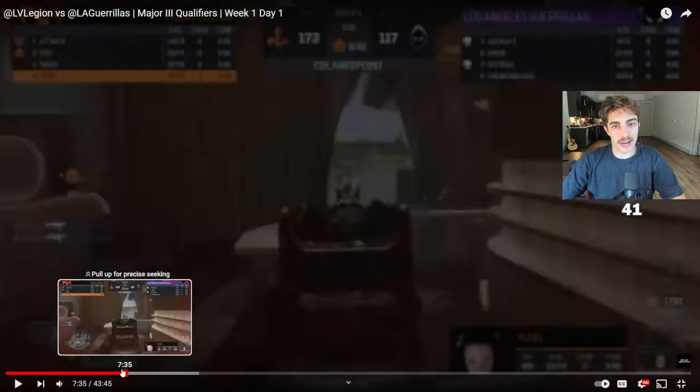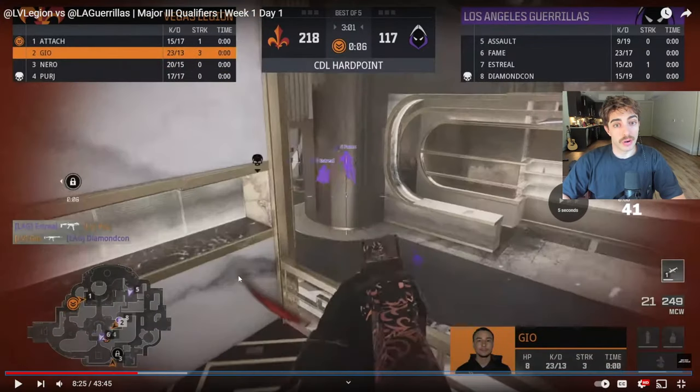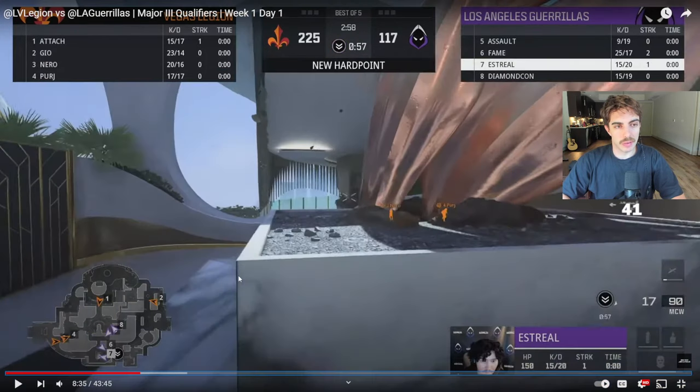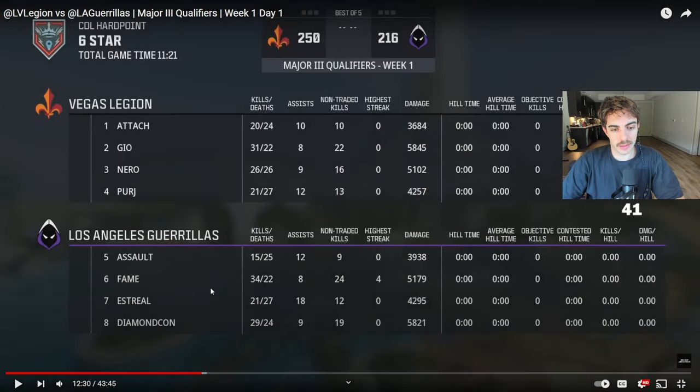LAG played that second half pretty well. I guess they were never down by so much - they were down a hundred at some point, which I didn't realize was that big in the moment. They played the second half really well though - you saw the coordination to break P4, the coordination to break P5, and that last P2 attempt was right there. Unfortunately the team nade kills their own player but if they didn't get team-naded, that was completely winnable. Connor with 5800 damage - love that. Estrell 18 assists, Geo on the other side 58 kills, most damage in the lobby. Geo was playing that really well too.